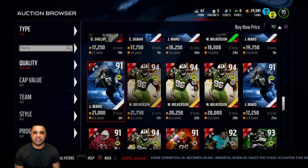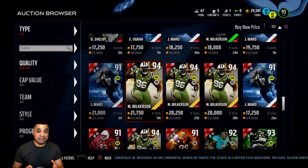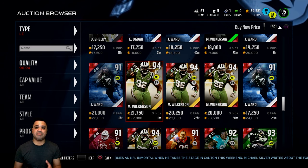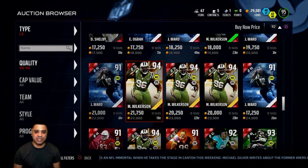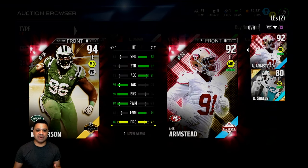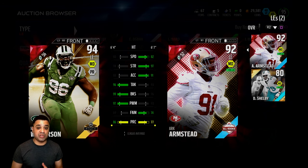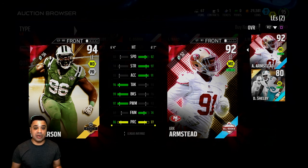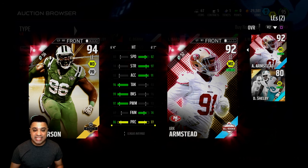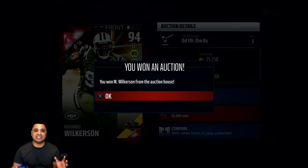For today's episode we're going to address our left end issue. We talked about Movers Chris Long, Team of the Year Mohamed Wilkerson, and Team of the Week JJ Watt — but the one I came up with was Mohamed Wilkerson. Our current left end, Eric Armstead, had good speed, strength, and acceleration with a 96 block shed, but horrible play recognition and finesse move. Wilkerson isn't as fast, but his tackle is 96, block shed is 99, power move is 97, and he has decent play recognition at 86. So we're going ahead and picking up Mohamed Wilkerson — I think he'll be a staple on that defensive line.